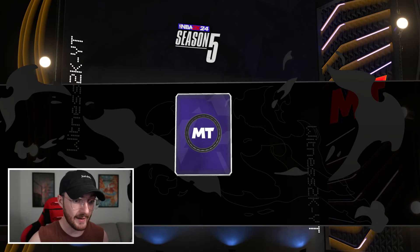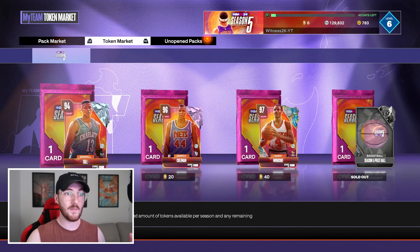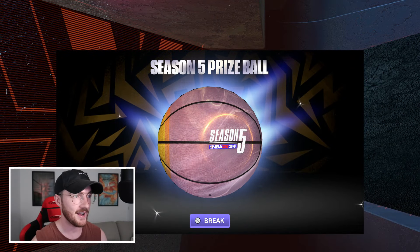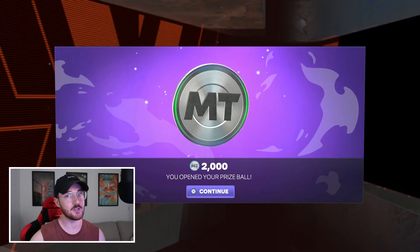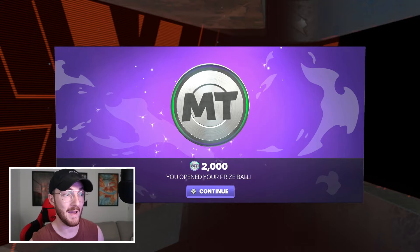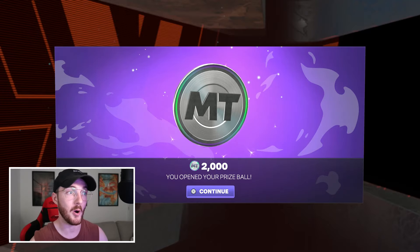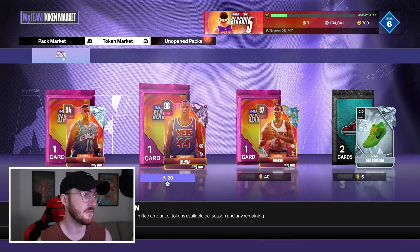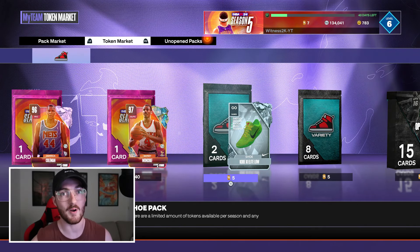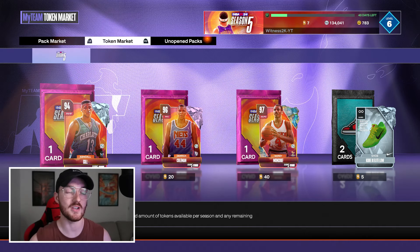Picking up the final prize ball - that's only a total of five tokens spent. I've gotten two deluxe packs and 2000 MT, with amethysts in both those deluxe packs. That's 14,000 plus the extra 2000 we got - I've made 16,000 MT just grinding Trip offline anyway. Four out of five prize balls were amazing: 4000 MT straight from two prize balls and two deluxe packs - Electric and Dynamic Duo, both sellable.